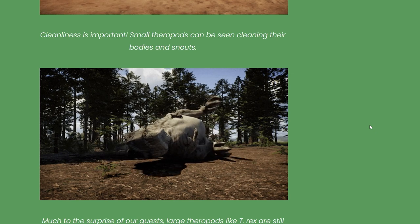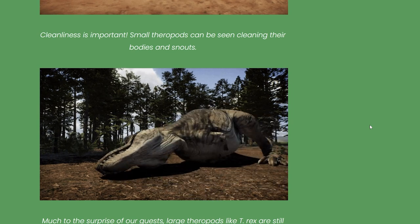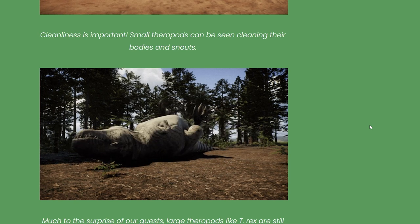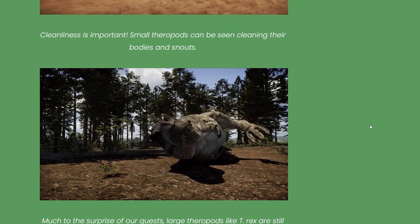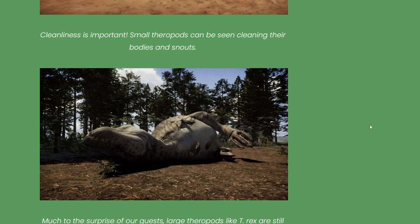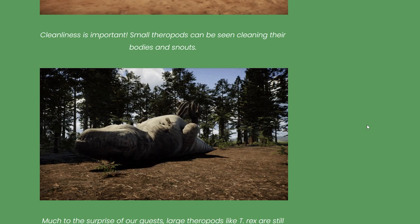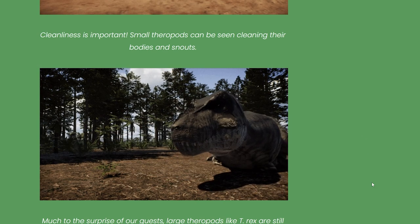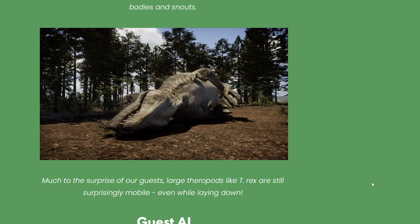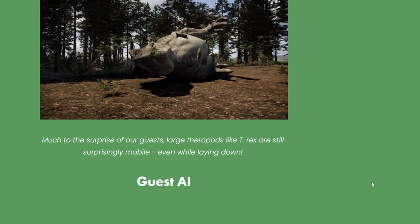They roll on their backs and just want little belly rubs. Oh my goodness — they didn't have to give this to us, but they did, and I couldn't be more excited. I am obsessed with this animation. I love the fact that they took this big massive carnivore, gave it a cute adorable little animation and just made it like a giant puppy dog. I think it's fantastic. There's your T-Rex rolling on its back, and I want like 50 different animations for all the animals so I can just sit there and endlessly watch them do things.